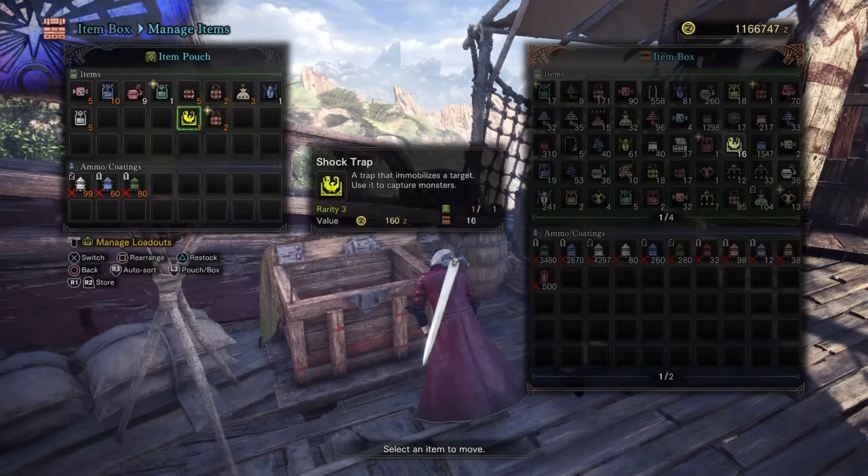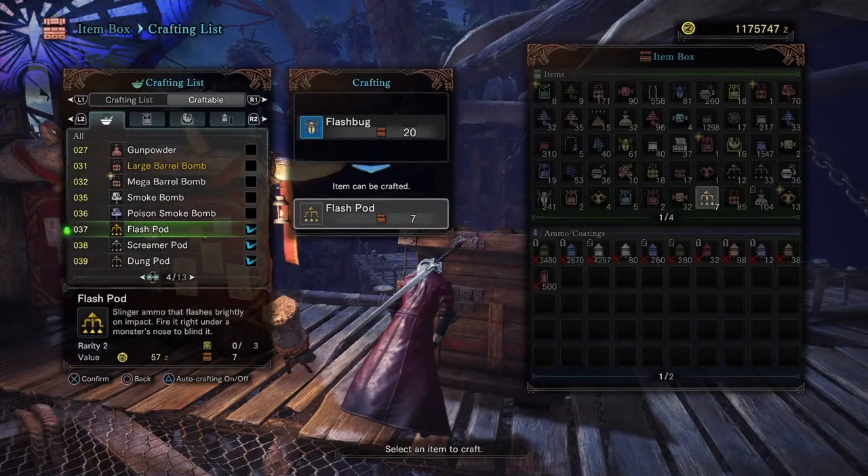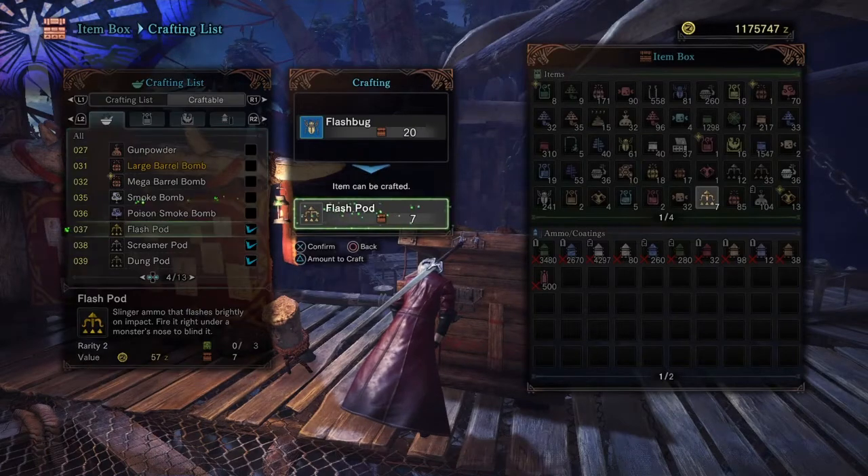Another important thing to bring is Shock Traps, because you can shock trap the monsters right before they come out of the wooden gate. Also bring some Flash Pods for when Rathalos or Teostra are flying, so you can bring them down and do some massive damage.